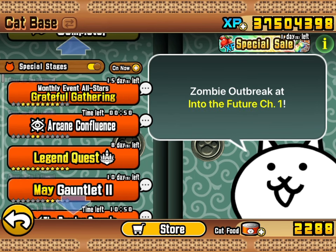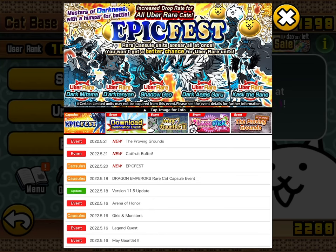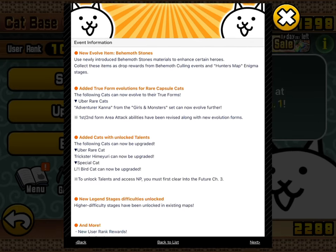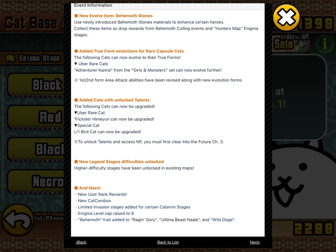New evolve item: Bear Moth Stones - probably should have brought a Treasure Radar, but you can use these stones to enhance certain heroes. Collect them as drop rewards from the culling events and Hunter's Map enigma stages. The enigma level cap is raised to six - I presume that means you can hold six stages at once, since the cap seemed to be four before.